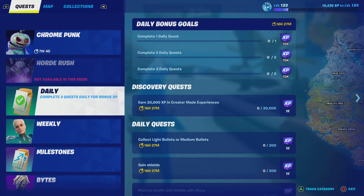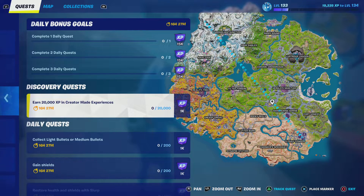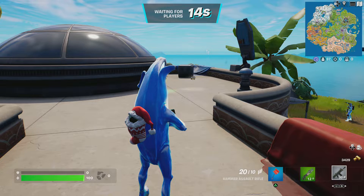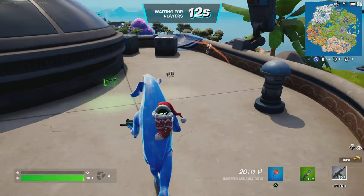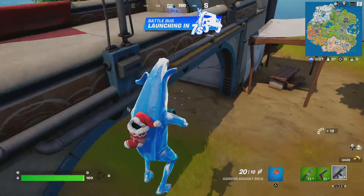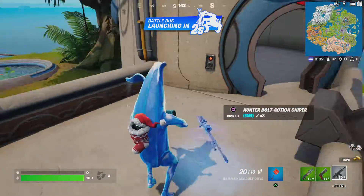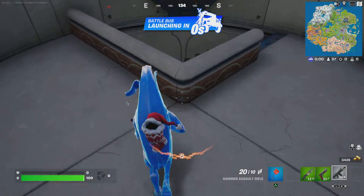Then you have to do airborne locations, so go here or go here. I think there's more locations, but these are the main ones that I recommend. And then if you want to get the style, you have to land here and place top 10. Another one is get chromed while driving, so I recommend using a chrome splash — find a car and go into the passenger seat while you're in the car and throw a chrome right underneath you.